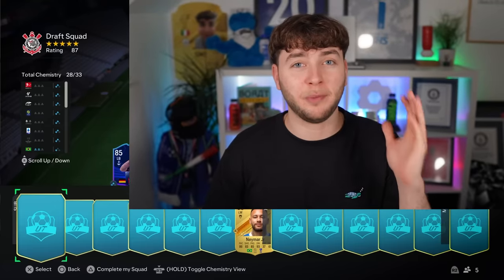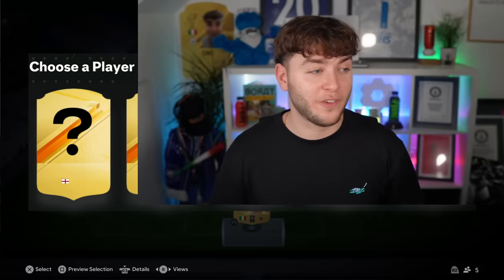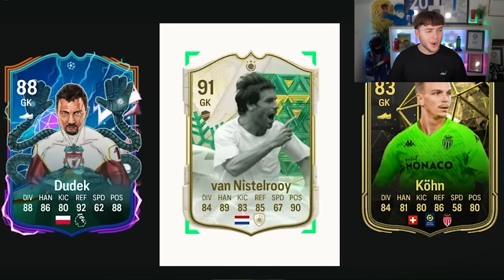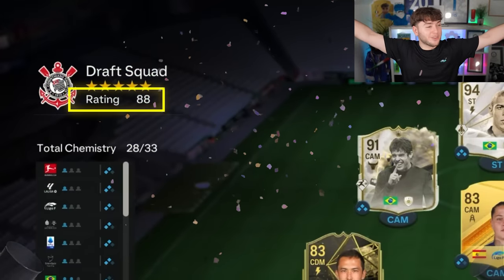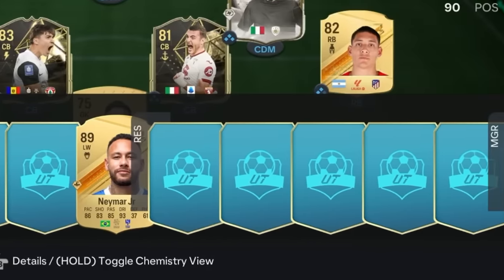Can we get the 88-rated squad? This started off so juicy but slowly declined. There's a Dutch icon and a Polish icon — possibly a hero card. I'm locking in the Dutch icon. It's Van Nistelrooy! We've got the 88 rating — let's go. Oh wait, I completely forgot that the rest of my bench would also affect the team rating.